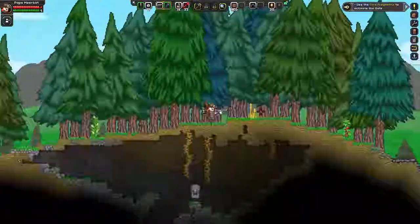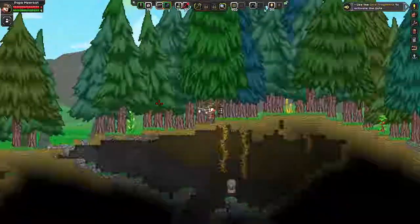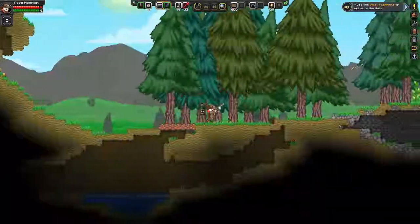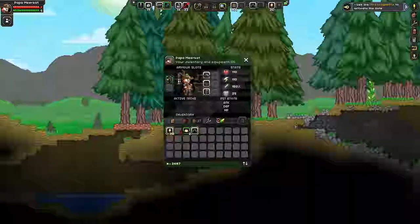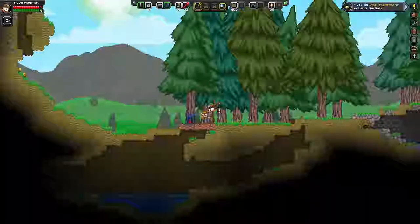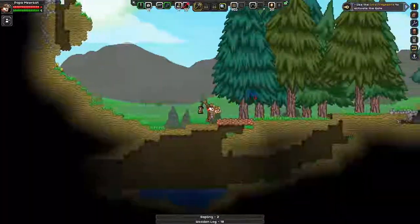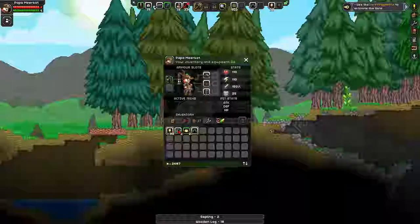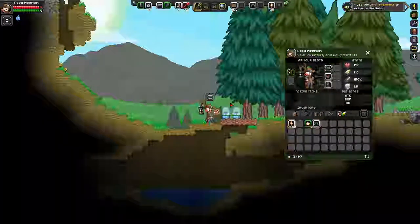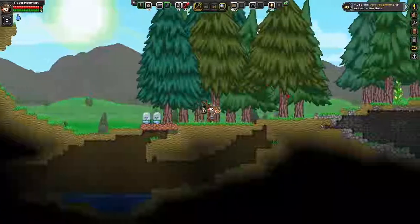Welcome back to Starbound. You can see my little grove of trees - I have a steady supply of wood. I'll show you the seeds; they're usually in the furniture tab. Let's cut one of these down and see if they drop a seed. Just like in Terraria where you get acorns to grow trees, here you get saplings, and these can be planted pretty close together.